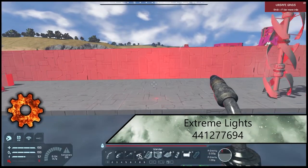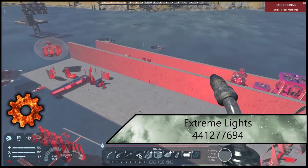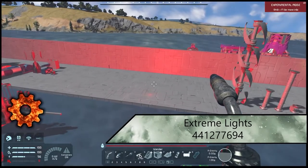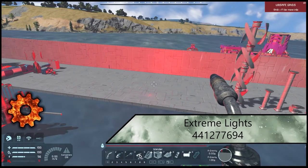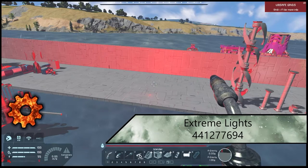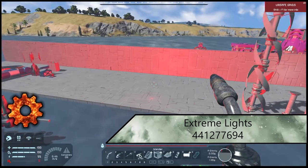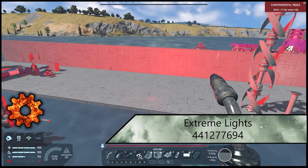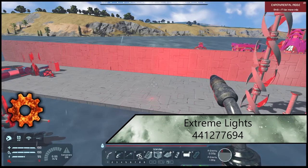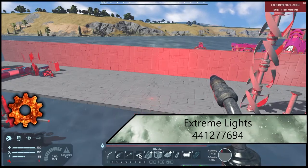Next up is the Extreme Lights mod. We're in daytime so I cranked the intensity to show you — this light allows up to 200 meters range, which is why it's called extreme lights. I haven't noticed any lag. It's extremely convenient to put one of these on every side of your wall so you have proper reflections and your entire ship is lit up. When you have tons of smaller lights they don't work well in the middle of mega builds, and they lag when there's thousands of them anyway — so this keeps your lag lower while providing an overall lighting source.